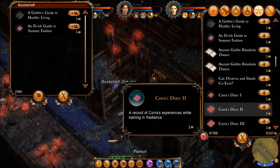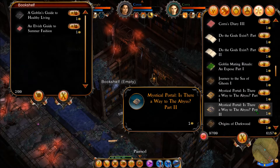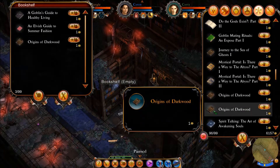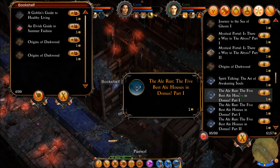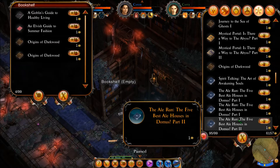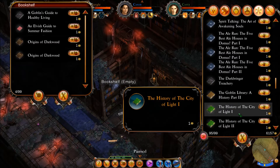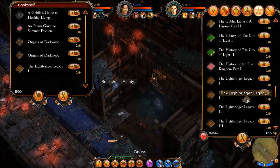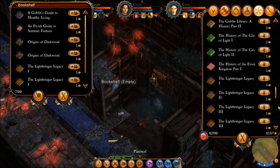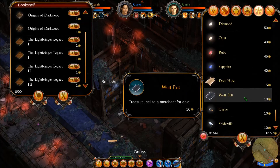Ancient Goblin Ritual Dances — we'll keep that. Don't need that many Origins of Darkwood. The Ale Run — we have two of those, that's fine. Darkbringer, Galvan Library History Part 2, City, Lightbringer Legacy Part 1 times three — I don't think we need all of those. We have Lightbringer Legacy 2 times three as well, let's leave one of those behind. And three times two — I think that's fine.